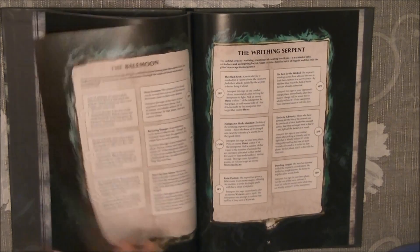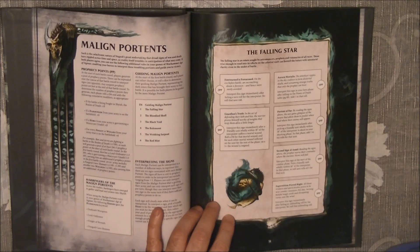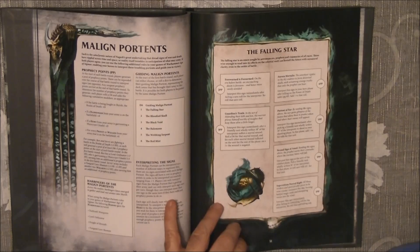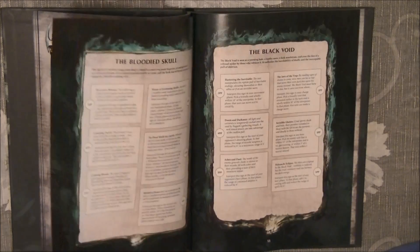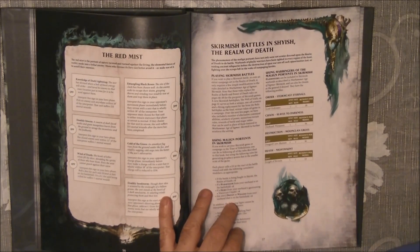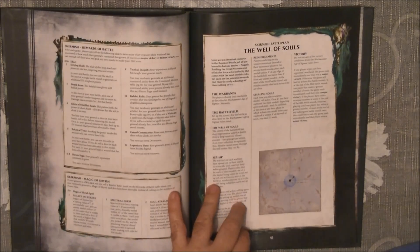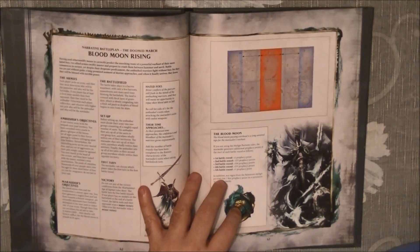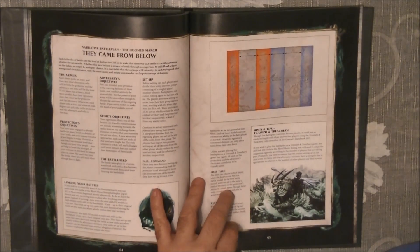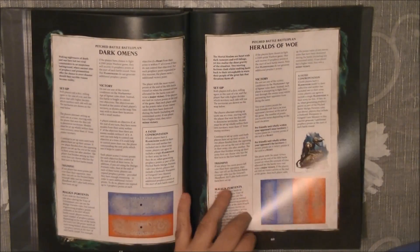I didn't have time to read the book yet, but we have all these rules on ways to play a campaign with Malign Portents. There are points that you can get and use in battle, giving you different effects. We also have rules for skirmish battles, and there are quite a lot of narrative battle plans included here.